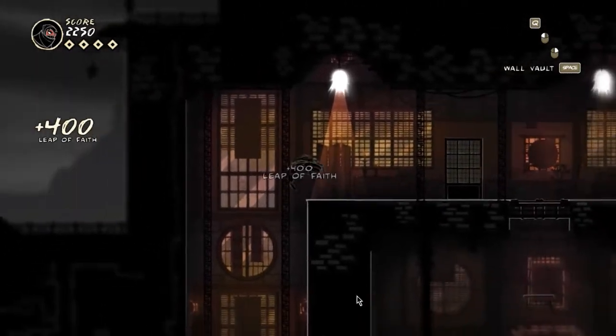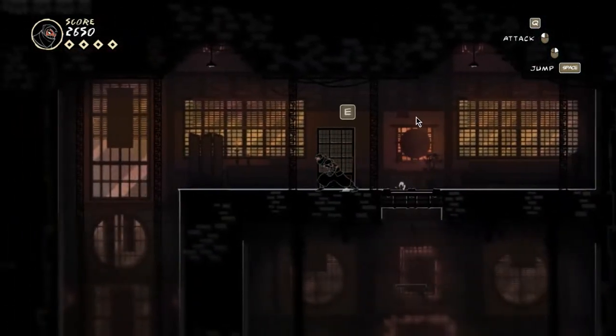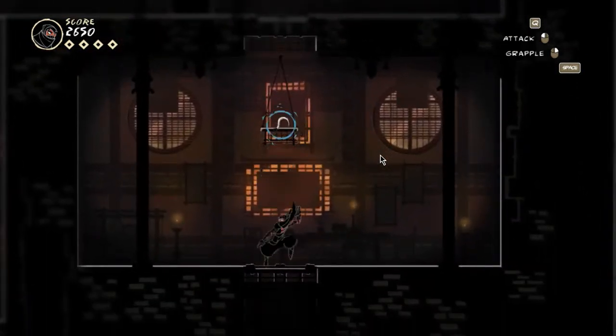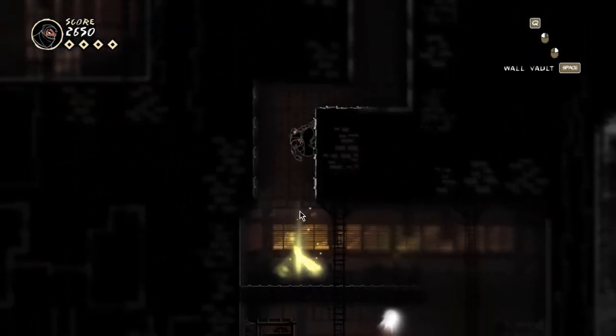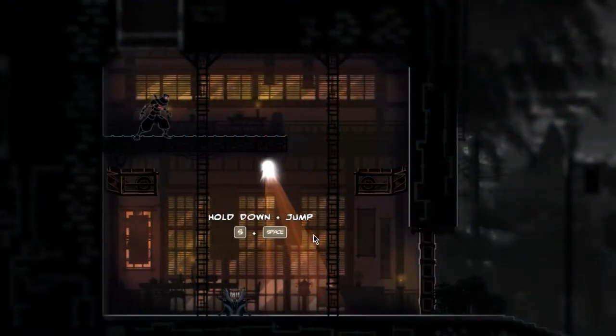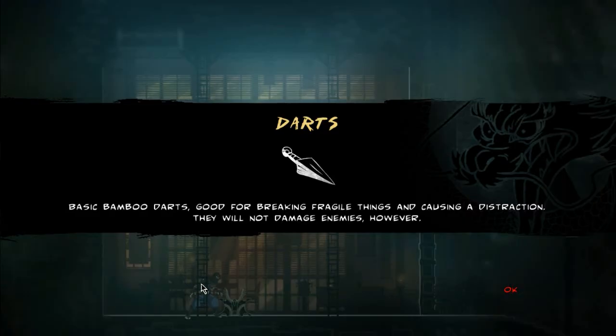Lovely — Leap of Fate. He doesn't have much fate left now, I think. We can hide in this doorway here — not very useful at the moment. Let's go down. What's this yellow glowing stuff? I guess it's an event or something. Let's go down and see. Darts — basic bamboo darts, good for breaking fragile things and causing distraction. They will not damage enemies, however.